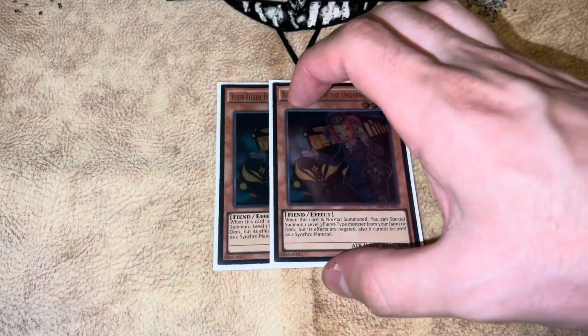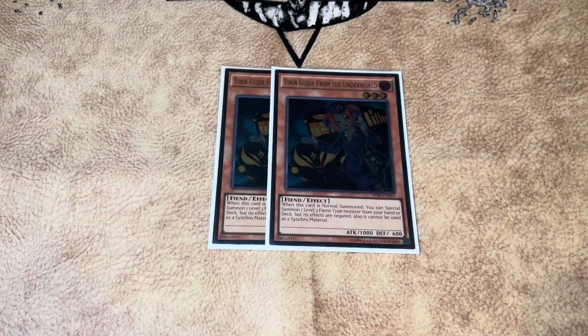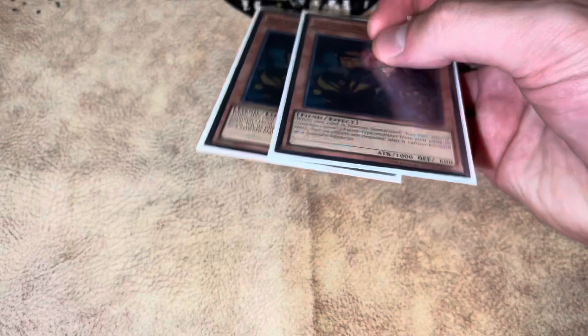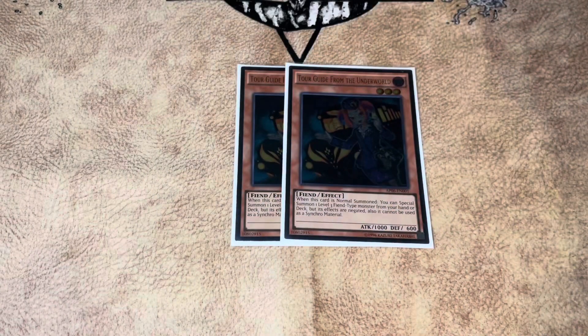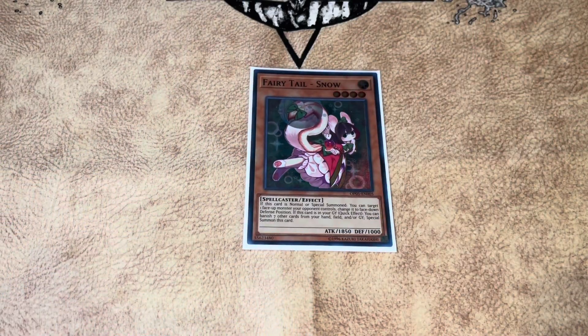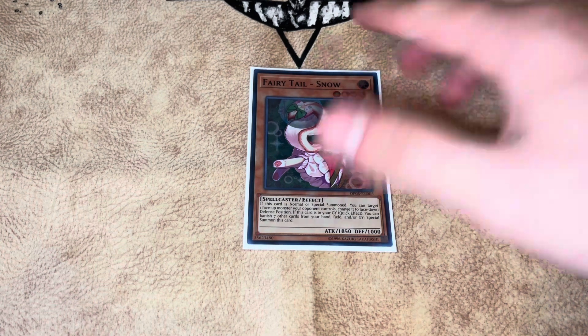Two Tour Guides — I really want to cut this down to one. There are a lot of hand traps right now, so I really don't want to normal summon this, waste my normal summon, and be out of luck. And the last monster for our engine stuff is Fairy Tail Snow. It's pretty obvious why we'd play this card — it's another interruption and an extender, so Snow is kind of a must.